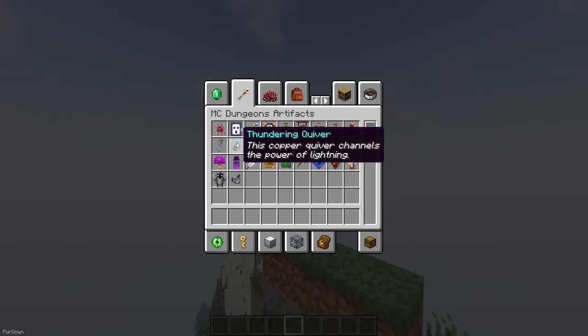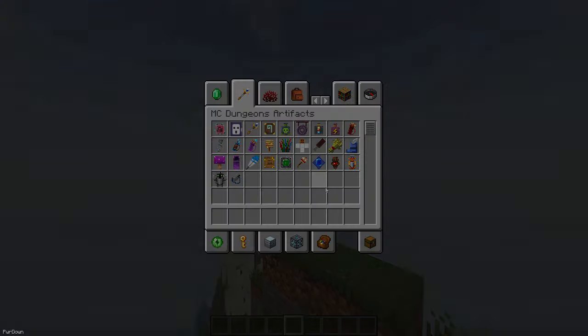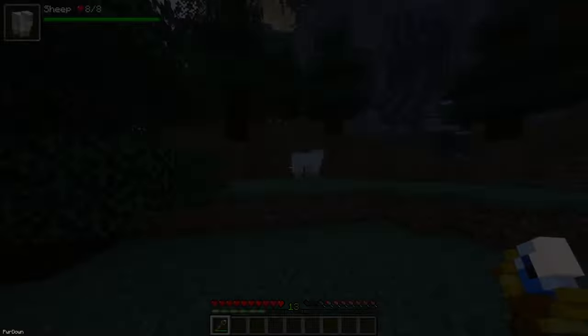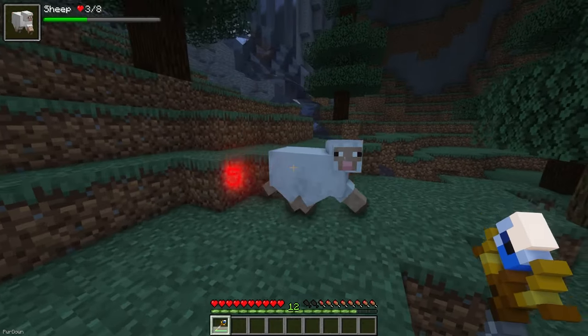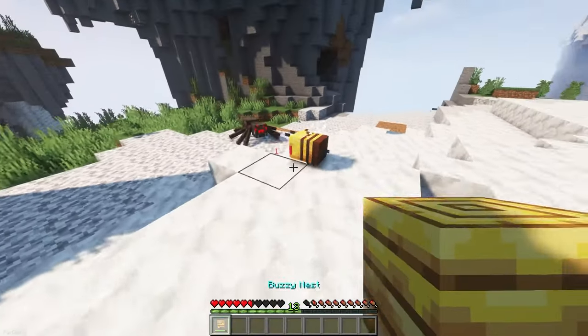With Minecraft Dungeon's Artifacts, there are over 25 Artifacts which you can find in some structures in your world. When held, you can right click them to activate them, which can cause some different effects. There's the Totem of Regeneration which can heal nearby players, the Lightning Rod which can summon lightning to attack an enemy, or the Ghost Clock which gives invisibility and speed, but there's a lot more of course.